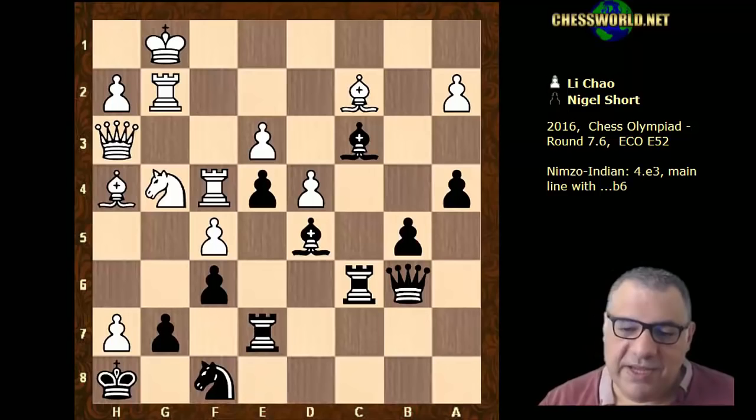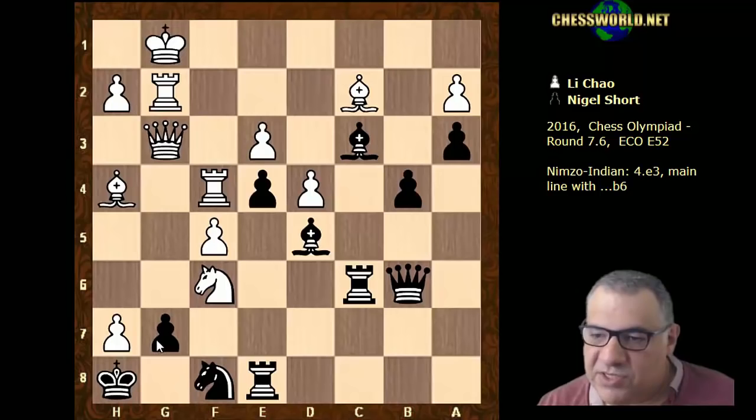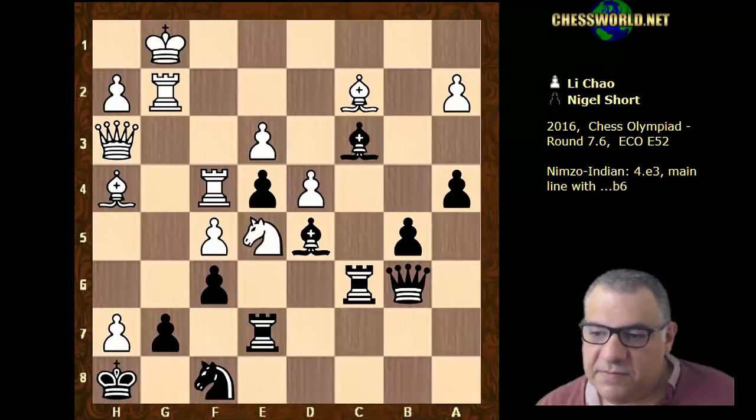g takes h7, we have rook e7. Just to show what's going on: if a meaningless move is put in, queen g3 targets g7, then knight takes f6 and there's all sorts of mates coming — to g8 potentially, or queen g7, or just taking the rook — it's just too much. So black has to be defending here; we have rook g7. Knight e5 is played, now threatening the rook, and it just looks really, really scary.